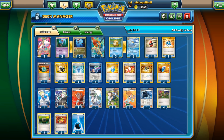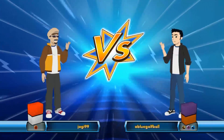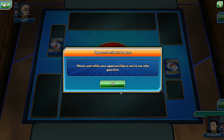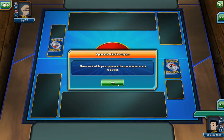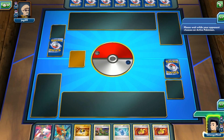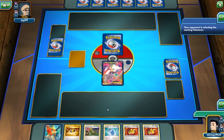Alright, without further ado let's see this deck in action on Pokemon TCG Online. We're playing against jaggy99. My opponent lost the coin flip so we'll be going first. We lead off with Mew EX and I'll place Keldeo onto the bench. Not too bad of a start — not too shabby.